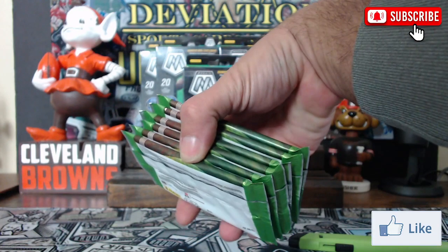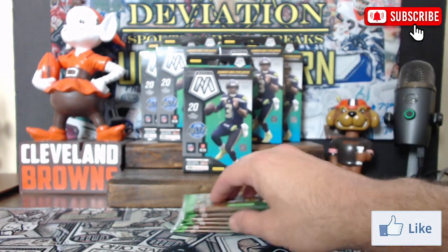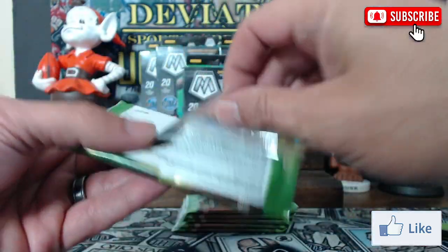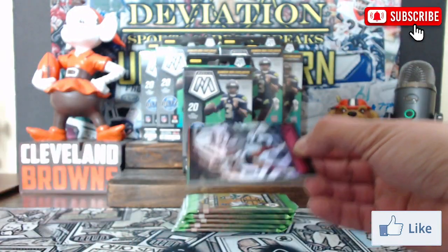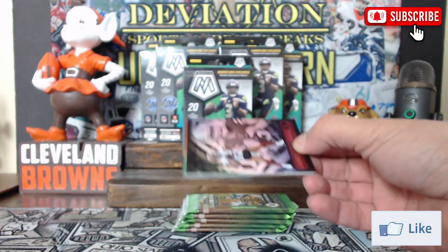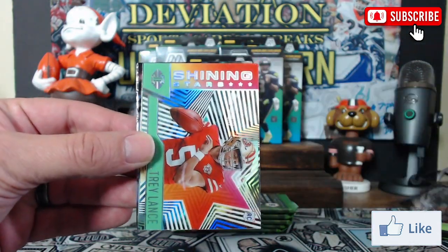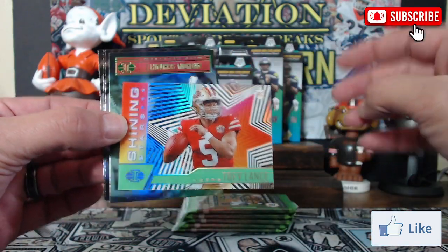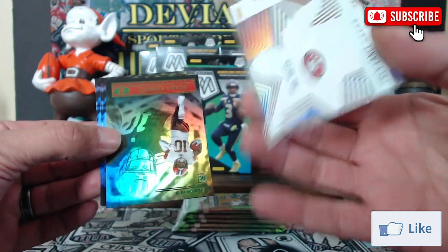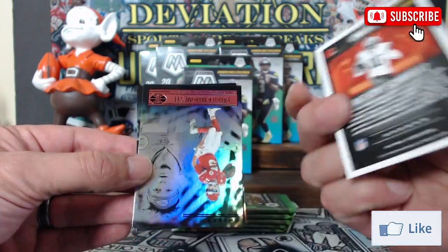We all kind of know what to expect out of Mosaic at this point. These Illusions come with six packs of six cards — 36 cards total. I think we're looking for the Hollow Heroes insert. First card out the gate: Trey Lance, not bad! Followed up by a Shining Stars rookie insert acetate — also Trey Lance. Then a green parallel Brownie Anthony Sports, pretty cool.